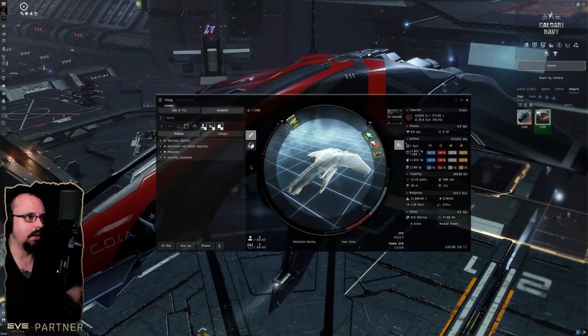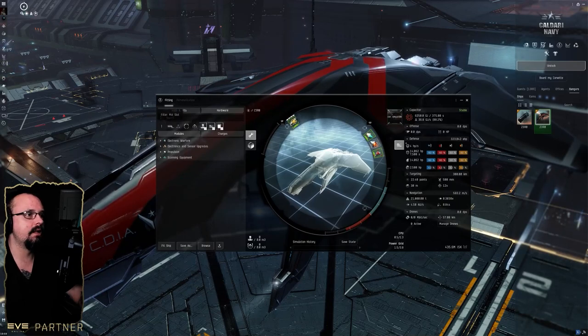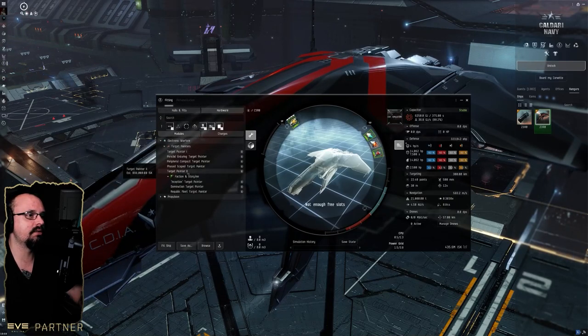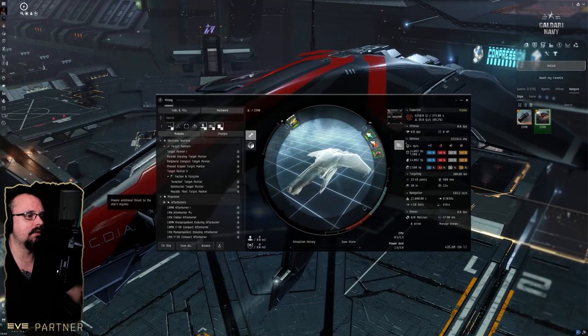The key thing to note about this ship is it can only fit certain modules. It has no low slots, so it can't fit any low modules. For the mid slots, it can only fit target painters and micro warp drives or afterburners.